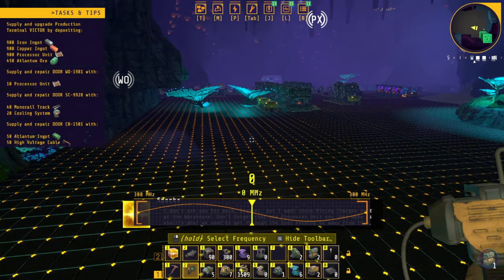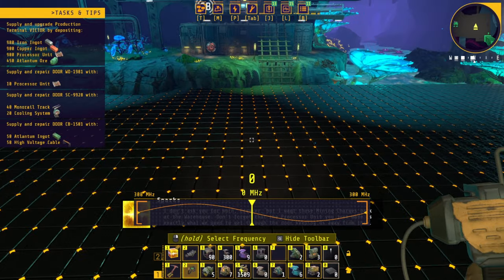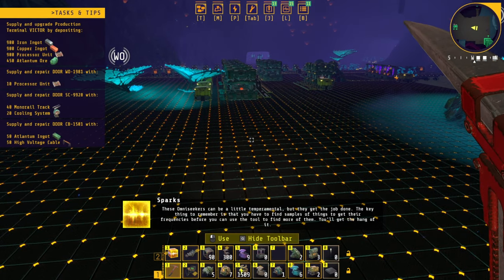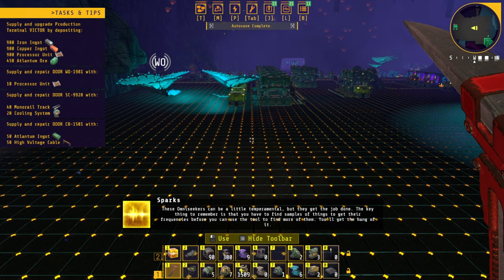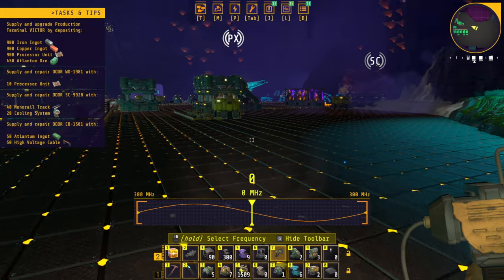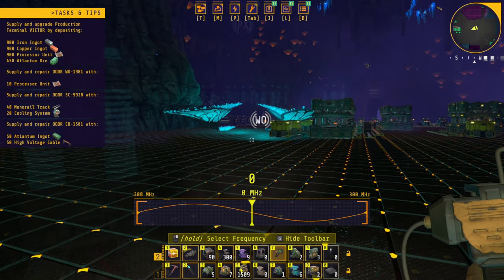'I don't ask you for much, Breaker, but I want those mining charges back at the warehouse.' 'Don't forget that the processor unit you just made is exactly what we need to get through the door keeping us away from them.' 'These omni seekers can be a little temperamental but they get the job done. Keep in mind you'll have to find samples of things to get their frequencies before you can use the tool to find more of them. You'll get the hang of it.' We need to check out what that omni seeker is.